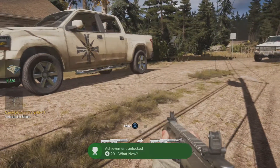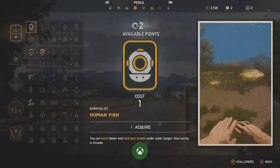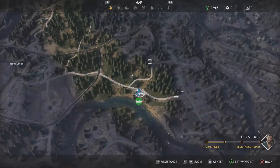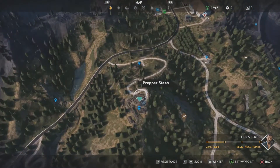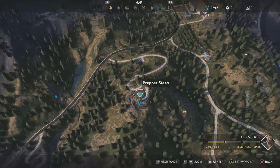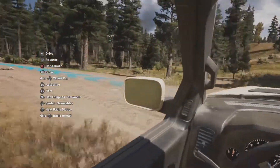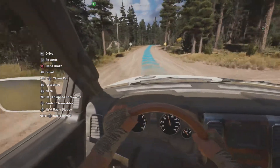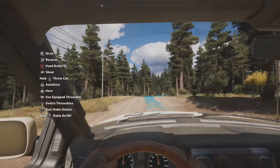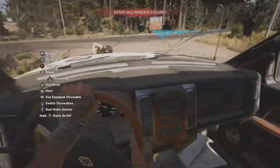I've got an achievement for that one now — complete three side missions. So let's see what else we can do, what else we've got on the map today. There's a prepper stash up there. We've got to get up there somehow. Whoops, I killed an innocent.